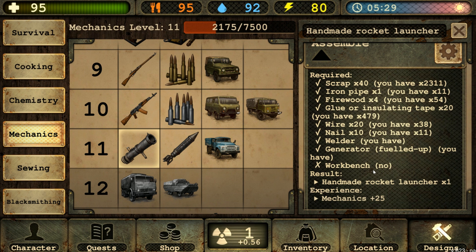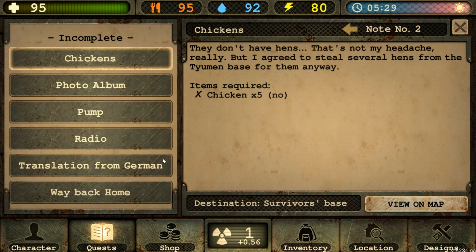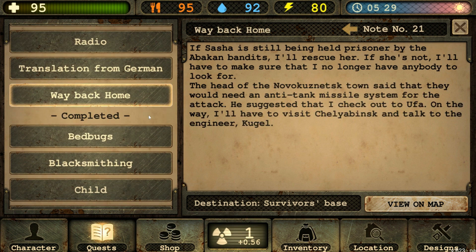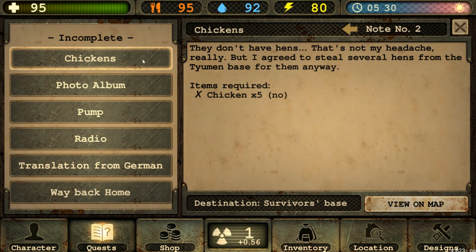We can make rockets once we find a workbench, so we'll get one of those up and running soon. We're still heading over to Ufa towards B mutant territory, because that's where we need to go for the Way Back Home quest. Along the way there are a couple of side quests I'll probably undertake and get rid of, since they're on the way back over to our base. Right now we have to steal five chickens from the Tiwaman base.